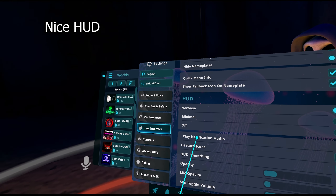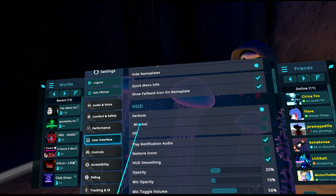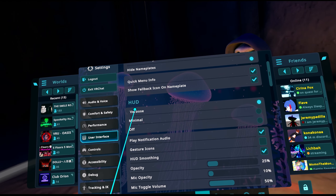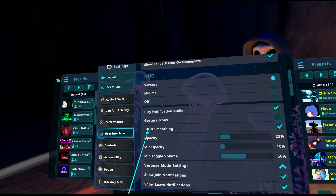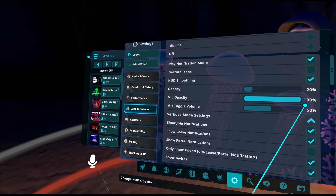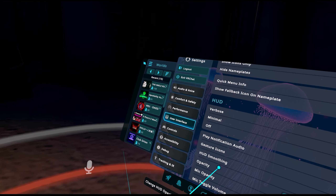The HUD has changed pretty significantly. There are new HUD options: verbose, minimal, and off. Verbose shows notifications as pop-ups on the bottom; minimal only shows icons. I have verbose on and I can see when friends join and leave instances — it's not that obtrusive. Notification audio can now be toggled on and off. There's also a mic opacity setting so you can turn down the microphone icon on the bottom left and get it out of the way.